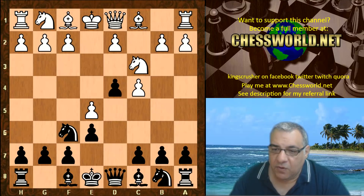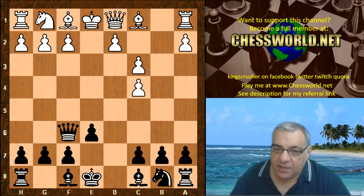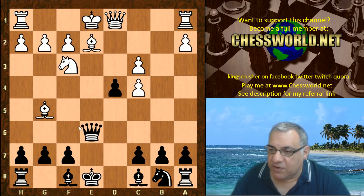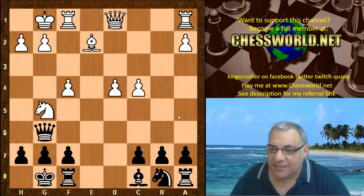e5, d4, and now white took on f6, d takes c3. The most usual move here is actually b takes c3, letting black have the onus of taking on f6. If black takes on f6 with the Queen, this is thought to be okay because that Queen is subject to tempo gains — for example Knight f3, d4, Bishop g5. This position is thought to be quite nice for white with a small edge.